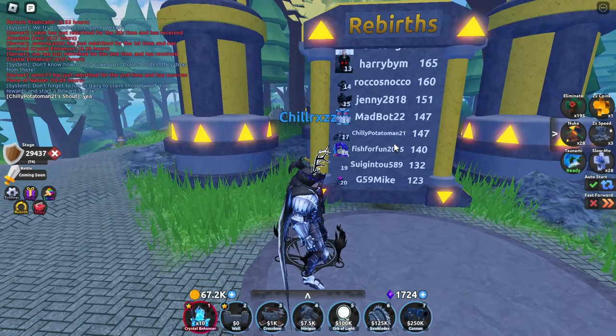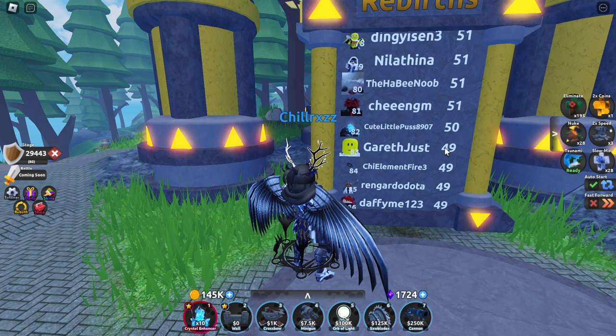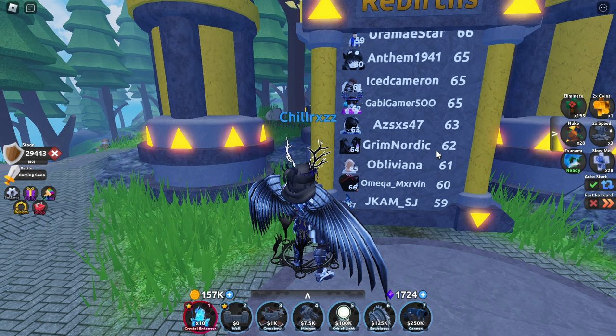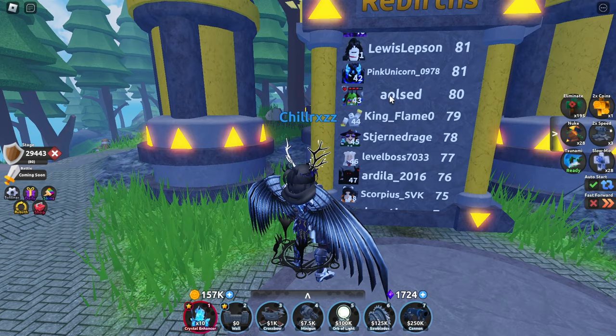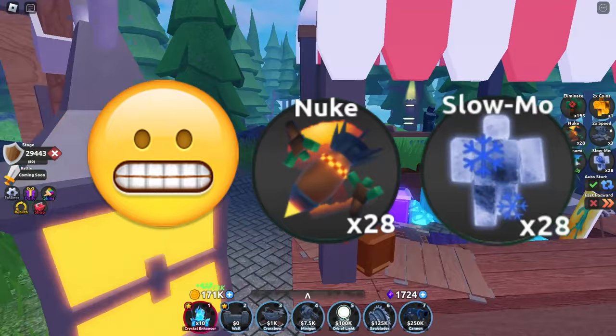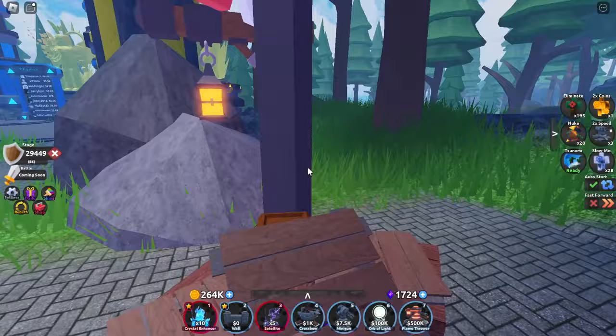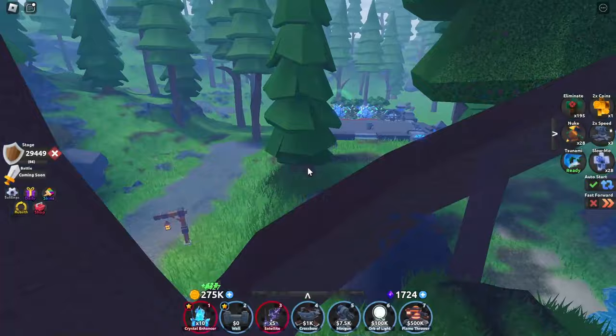Here's a powerup tier list. Top tier: coin boost and speed. I already praised these two in the last tips and tricks video, but coin boost and speed are just really good powerups in general. Speed provides higher DPS, which means faster stage clear, and coin boost obviously benefits from the fast stage clear. Both of these last 10 minutes, which is even better compared to the Defender's Depot 1 counterpart. Mid tier is nuke and slow mo. Nuke is honestly only good for one specific thing — check the linked video for more on that. Slow mo is just fine — it does slow enemies for 10 minutes but it's not that good compared to the other three.